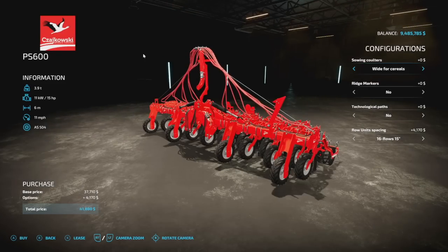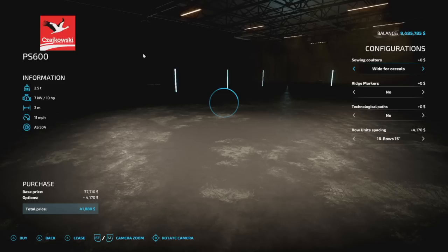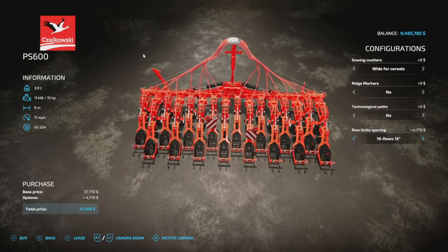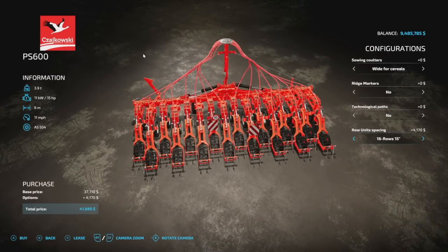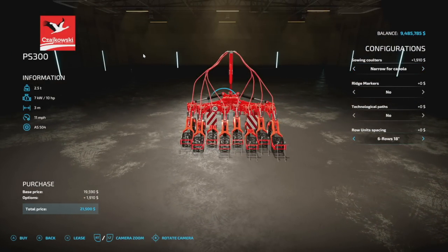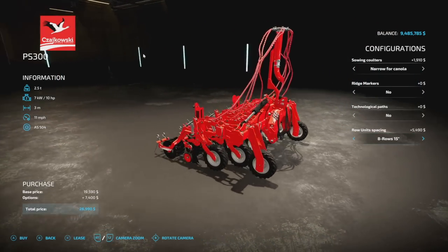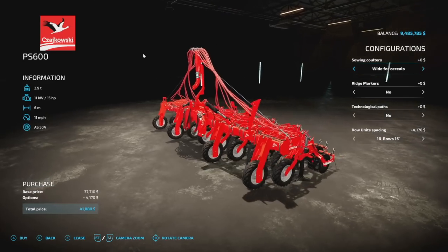Then we have what are called 'technological paths' — really those are tram lines — and all of those features are going to be available for all of these. Something else you may have noticed is the PS300 and the 600 have a special row unit spacing at the bottom. This isn't going to make much difference in game — it just allows you to play a little bit more realistically. So you can do row unit spacing: 16 rows of 15-inch or 12 rows of 18-inch, and then similarly eight rows of 15 and six rows of 18.